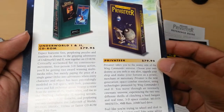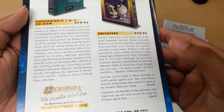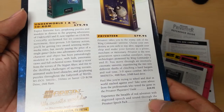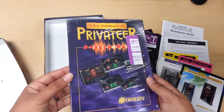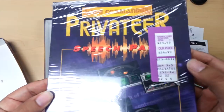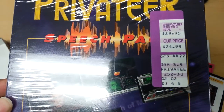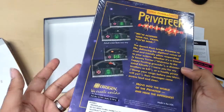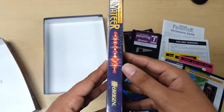As you can see, it was a pretty pricey game when it first came out — $80. And then the Privateer Speech Pack, I have that as well, and that is this box right over here. I put the box inside the other box. Here's the original price that I paid for it — $24.99, originally $29.99. It's the additional speech pack, pretty much just a disk to add some audio. Nothing really special about it.